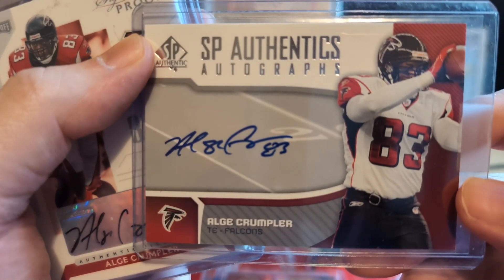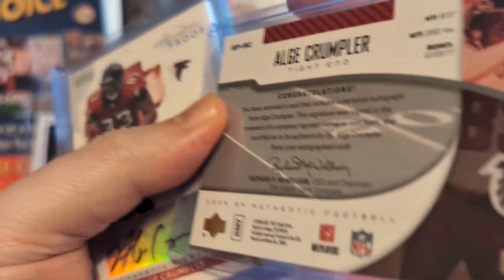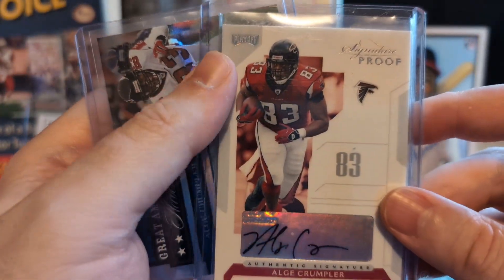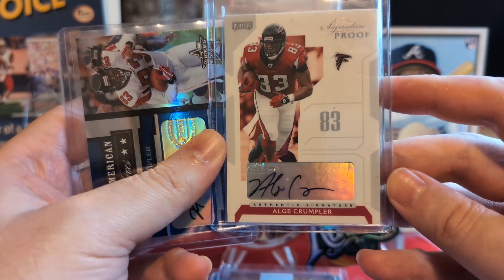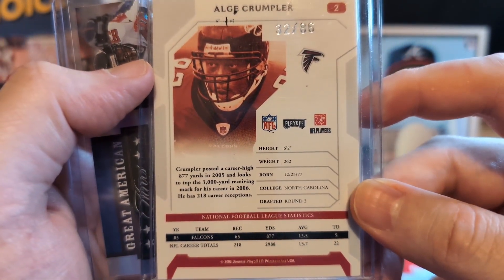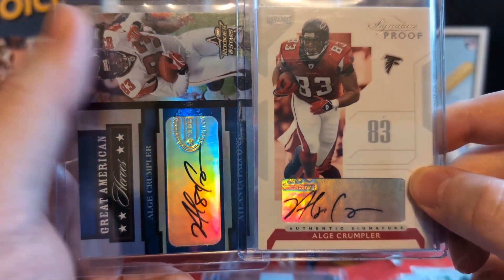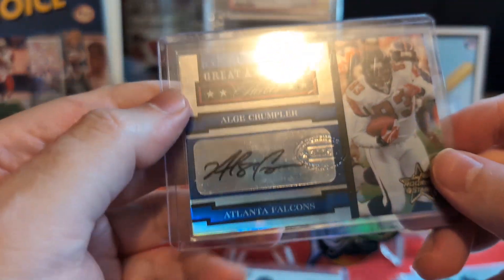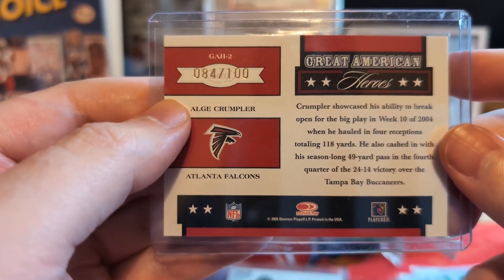Algie Crumpler SP Authentic autograph. I love the Upper Deck stuff, man — nothing will ever compete with Upper Deck, it's just... yeah. Sick. Another one — Playoff Signature Proof 2006, to 86. That's sick. Got a super PC of the Algie Crumpler, man. Great American Heroes Algie Crumpler — beautiful card. Rookies and Stars to a hundred, man.